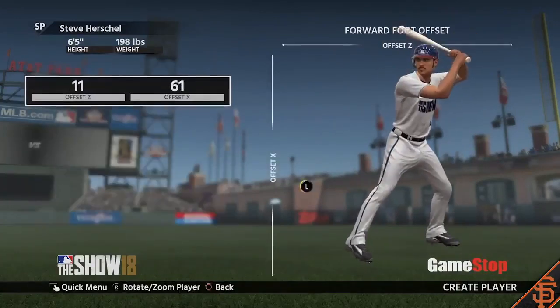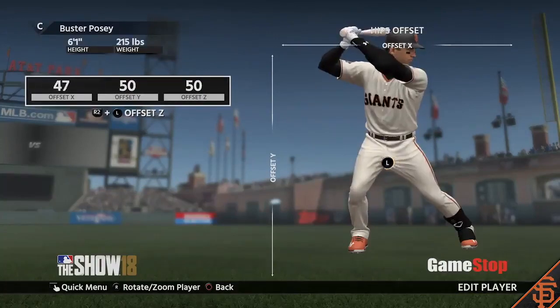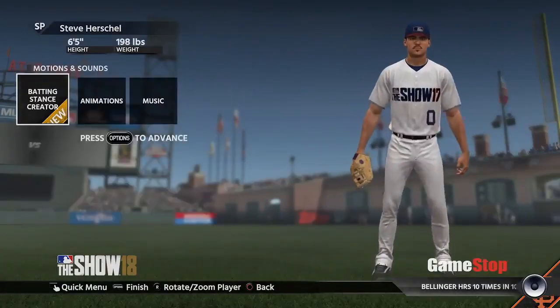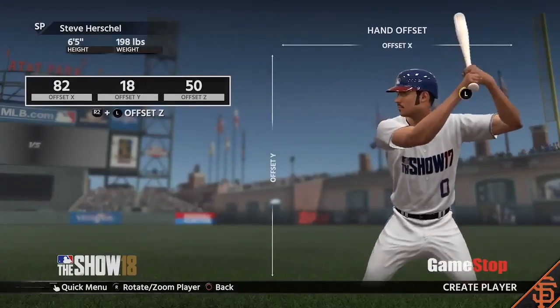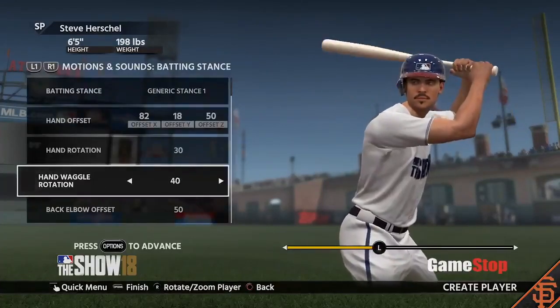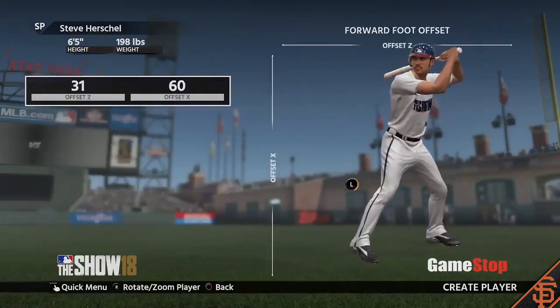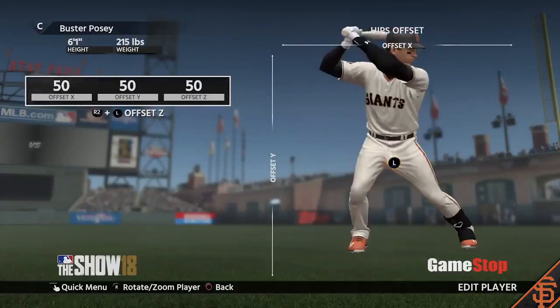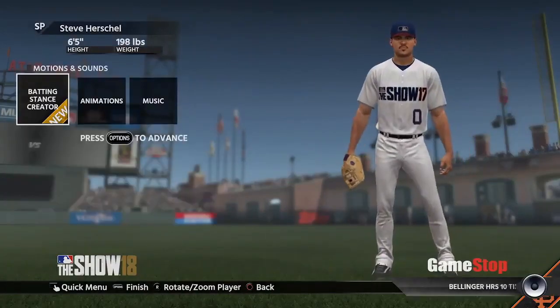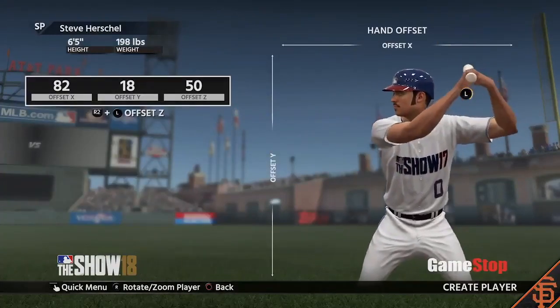If the game's anything like MLB The Show 17, batting stances were a huge factor in how people hit, and the compact stances seem to be the most overpowered. So if it's very similar to last year where stances are kind of key, you could see some people taking many hours trying to perfect the perfect stance. Hopefully it's just a cosmetic feature and not game-changing like 17, but absolutely huge feature.